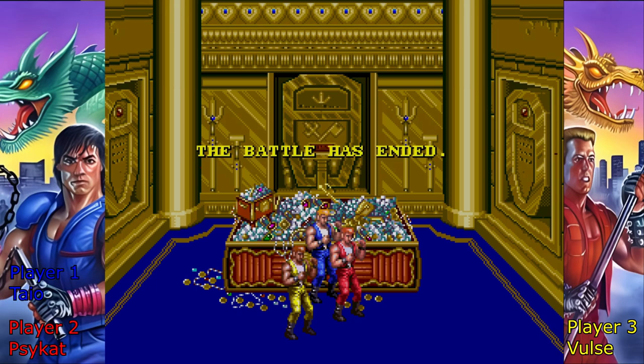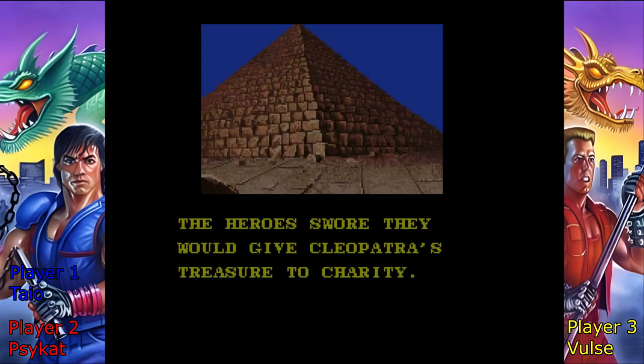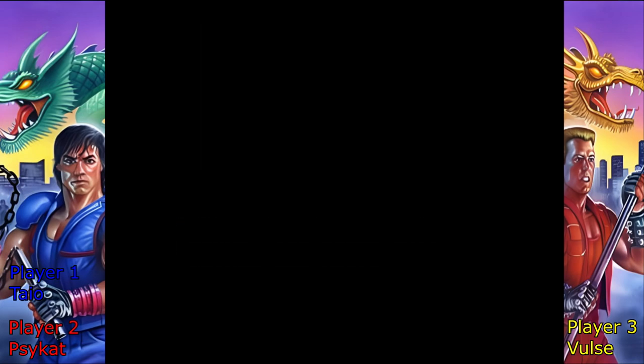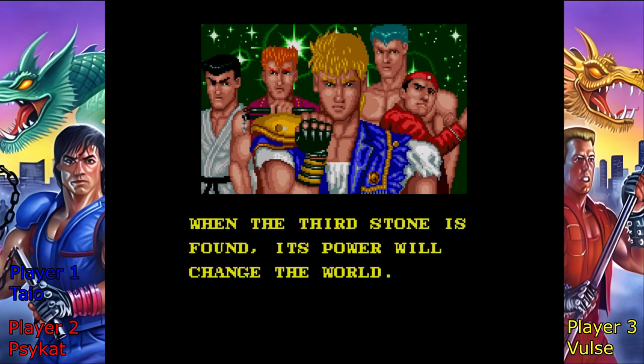The force is all around us. Now she's just a dress — it's not flickering anymore. The battle has ended — we're rich! Where did this room come from? I don't know, but we're rich. That's a lot of silver, Marion, but at least the walls are made of gold. 'The heroes swore they would give Cleopatra's treasure to charity.' That's the right thing to do — yeah, we definitely did that with all of it.